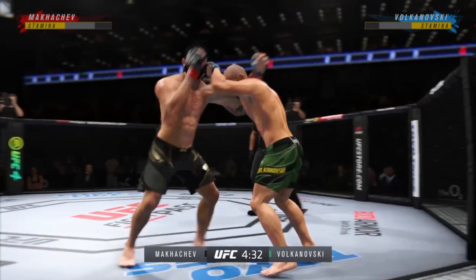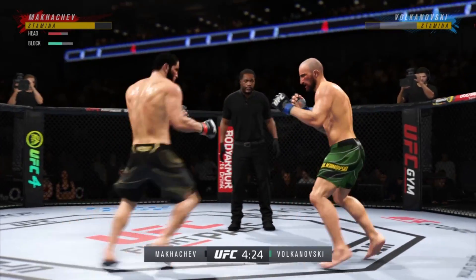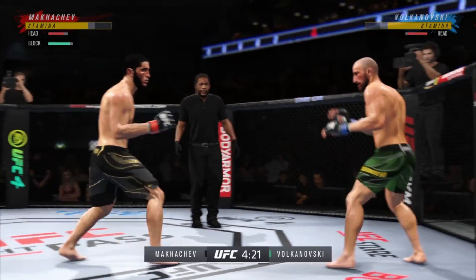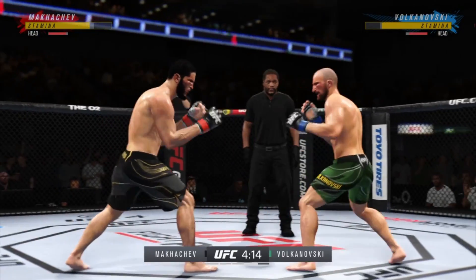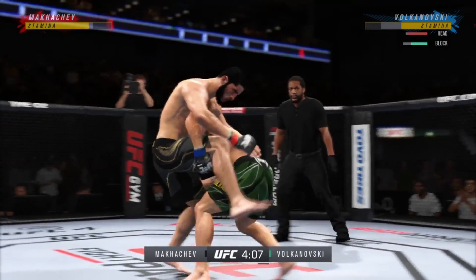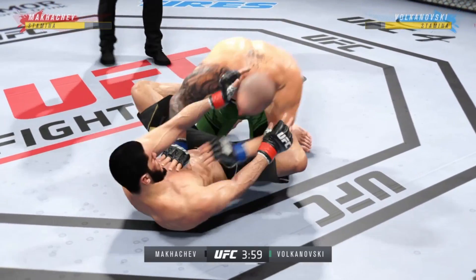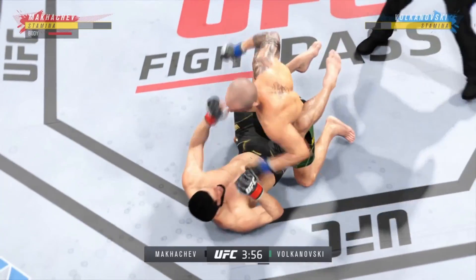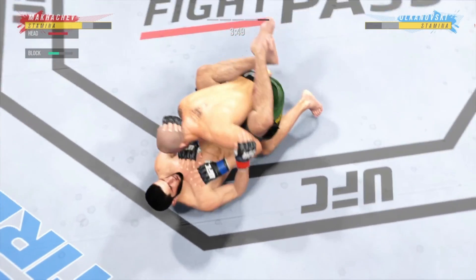Stuffs the takedown there. That one was thrown to end the fight. He has a great double leg — my goodness, what a great double leg. He postured up there, gained some valuable separation, and now the ground and pound starts.